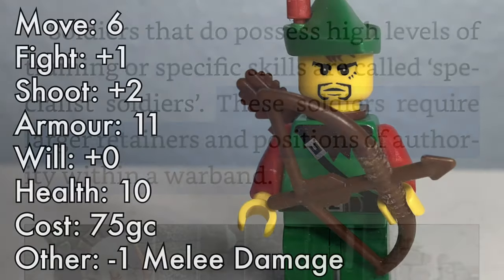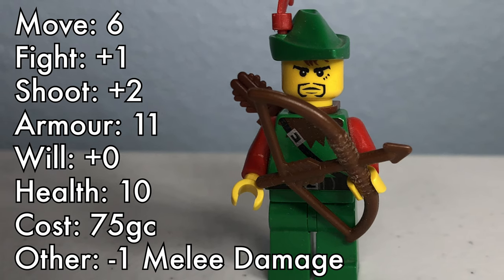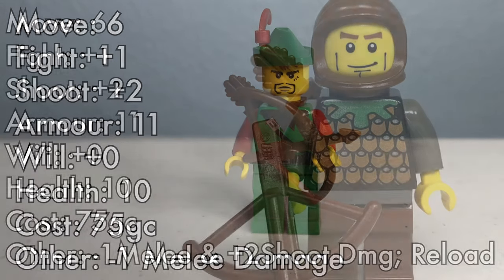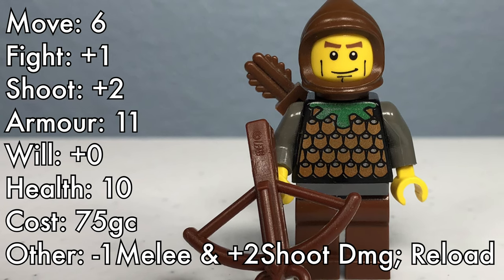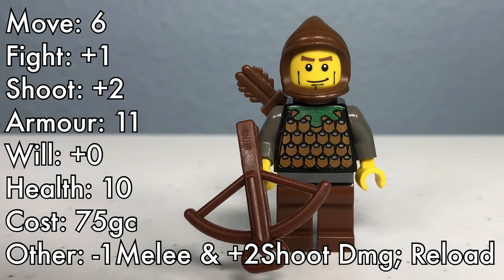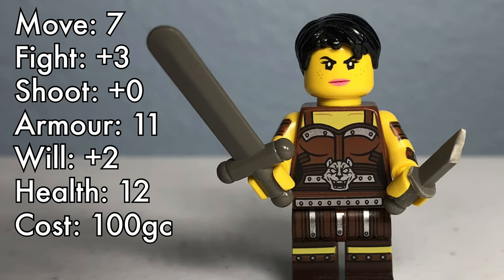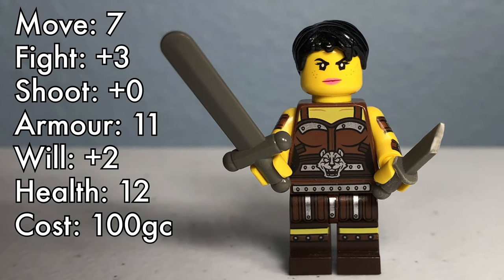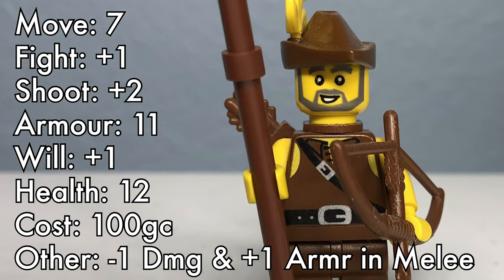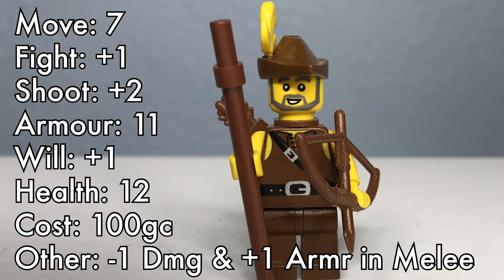The specialist soldiers include Archers, the most basic of bowmen. They're able to rain down arrows across the battlefield every turn, however they aren't well suited for melee combat. They ask for 75 gold crowns to join a warband. Crossbowmen have the same stats as an archer, but carry a crossbow — projectiles from these weapons deal extra damage, but take time to reload. They also require 75 gold crowns to hire. Treasure Hunters are fast and nimble adventurers that can move quickly around the battlefield, fight well in combat, and excel at securing treasure. They need 100 gold crowns to be convinced to join you. Trackers are hunters skilled in quickly traversing the ruins of Frostgrave to stalk their prey or search for treasure. Their services require 100 gold crowns.